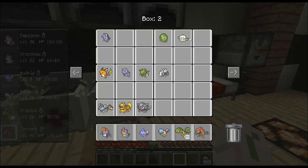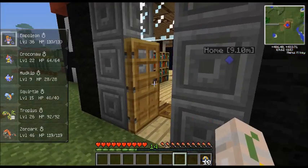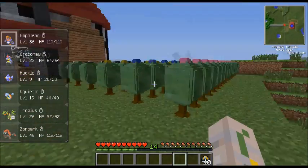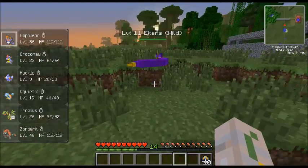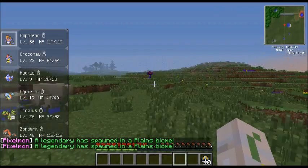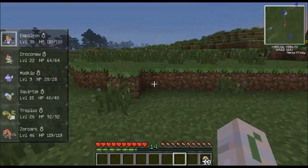If you press the bracket buttons you can switch between pokemon. I'm going to lead with my Empoleon. This is kind of just like vanilla Minecraft - you can still get iron, gold, diamonds, make normal tools, there are still the normal biomes. But there are random pokemon walking around everywhere - like Caterpie and Arbok - you find them all over the place. That Rhyhorn looks really cool but it's a really small one.